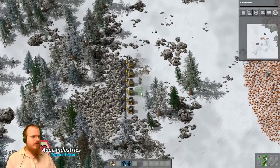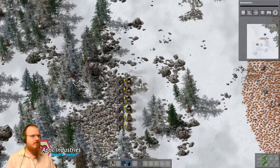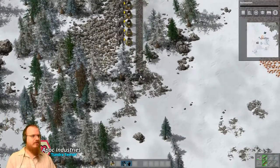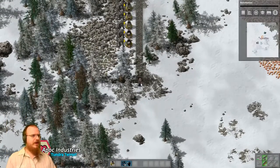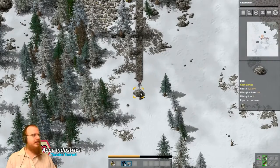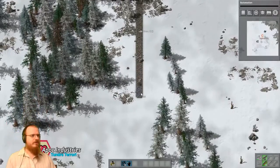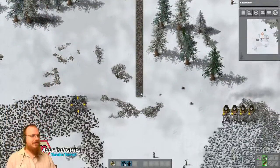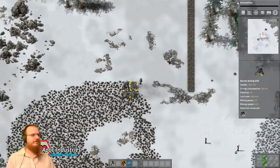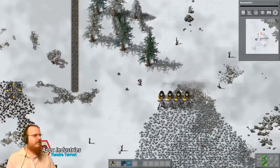Usually I would do a two-wide path, but for the moment I'm just going to make a one-wide path so that the stone I have lasts a little longer. We'll eventually widen this a bit so it's not so finicky to walk on. And that was all of our stone. We'll stretch this path out over here as well.